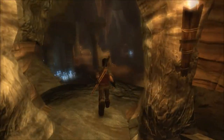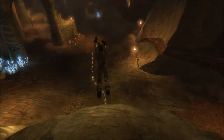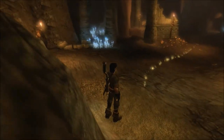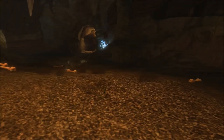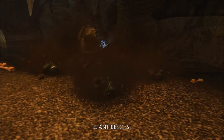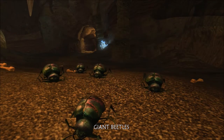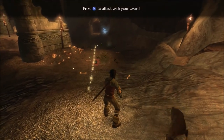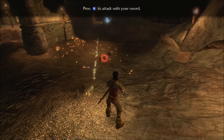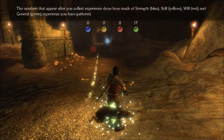Up we go. Perfect. Vault down here. Good shit. Alright, now we gotta move forward. Oh jeez. Giant beetles. That's not good. Who the hell makes giant beetles? There we go. That was easy.